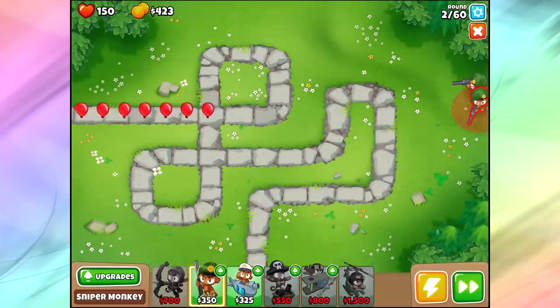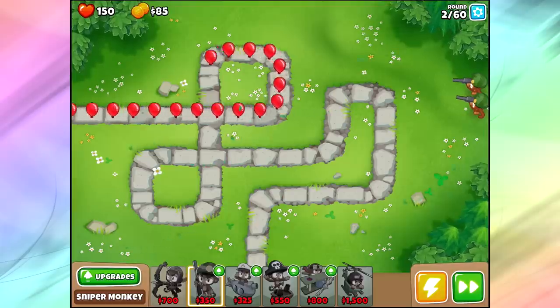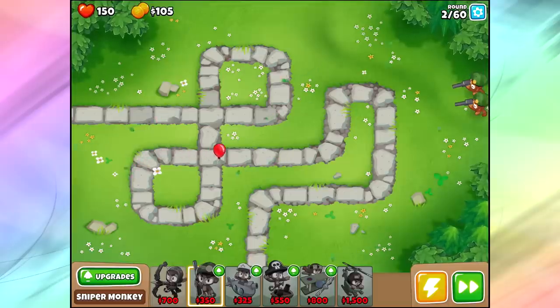If you look at our towers down in the bottom here, check this out. We've got Quincy, which of course is an amazing hero — we love him, he's good and amazing — but he costs 700 bucks and we've only got 650 bucks to start. So unless we want to tank the lives of the first round, we can't do a Quincy start.